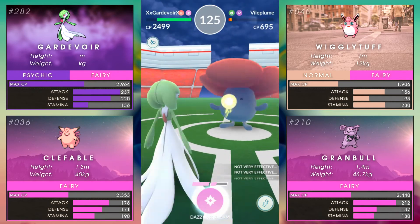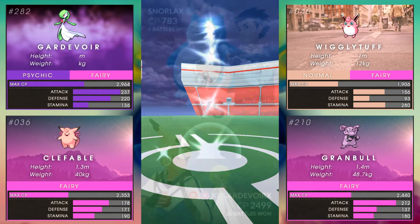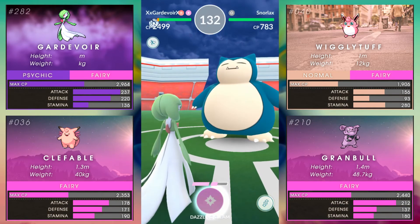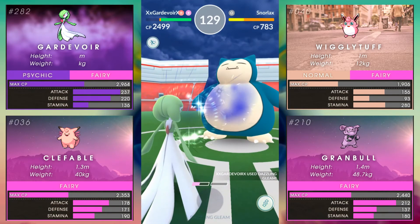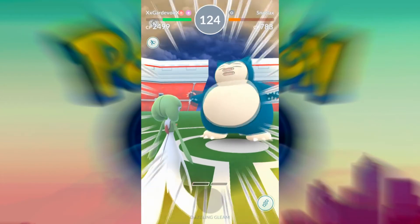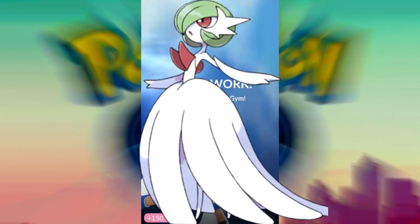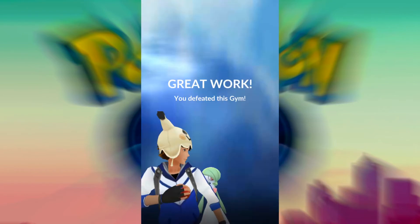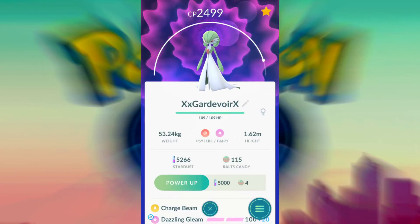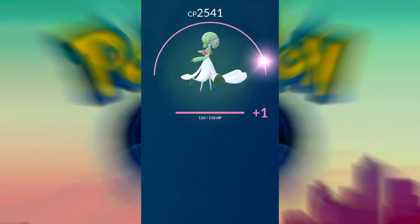It turns out Gardevoir is a seriously impressive and versatile Pokémon. She's a great attacker and defender, especially against Fighting and Dragon types — she's super effective against them and resistant to their attacks at the same time. With all the new dragons like Salamence and Rayquaza, she only becomes better and more useful. On top of all this, she mega-evolves later on and becomes even more powerful — her attack stat goes up tremendously and her defenses improve as well.